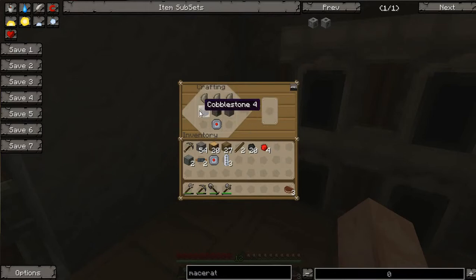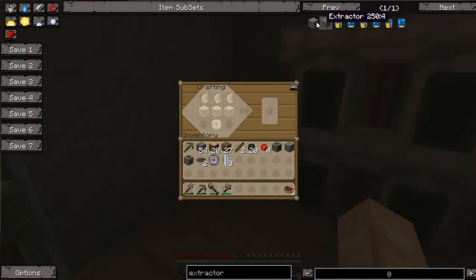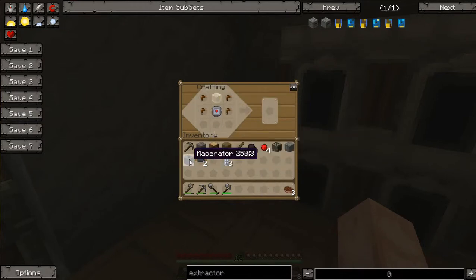Alright, macerator. And then last but not least, the extractor. I need four tree tabs, and you can right-click to put down one block on the crafting table rather than putting them all down at once.